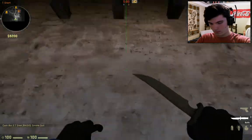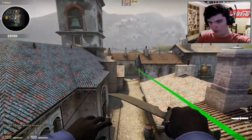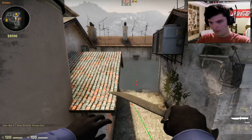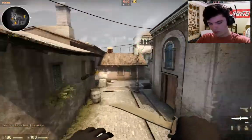Run, take about two steps, keep aiming above that post, and then you're gonna jump throw. Nice little two-step jump throw — there we go, nice little smoke.